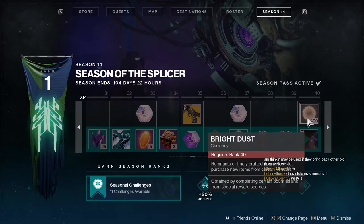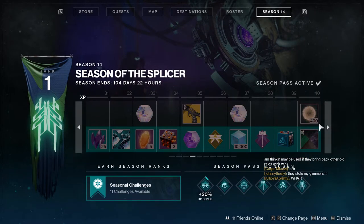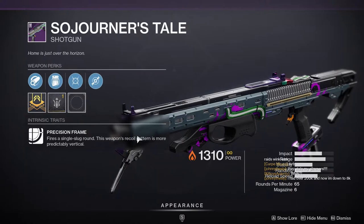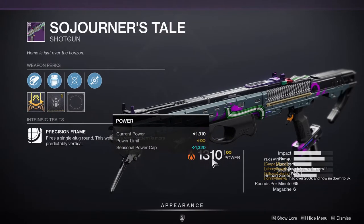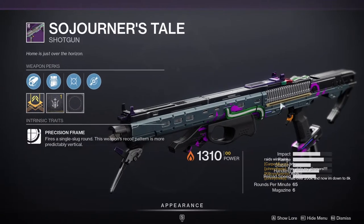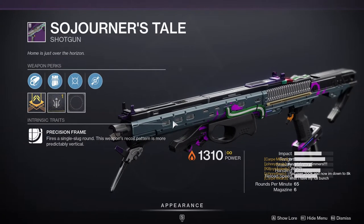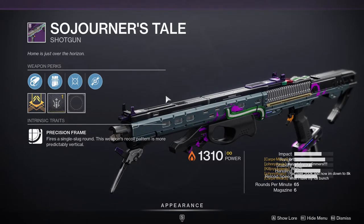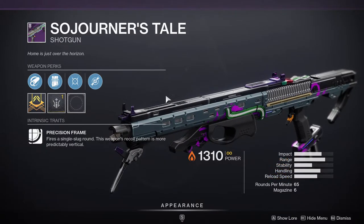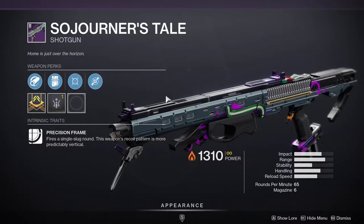At level 40 we get a new shader, which I really like. Then bright dust. After that we get the shotgun, which is a precision frame — I'm not really happy about that because we have another precision frame and it's in the energy slot. We have more chances for good weapon combinations, but I haven't seen the actual weapon perks yet, so it could be really good or just mediocre. We'll have to wait and see.